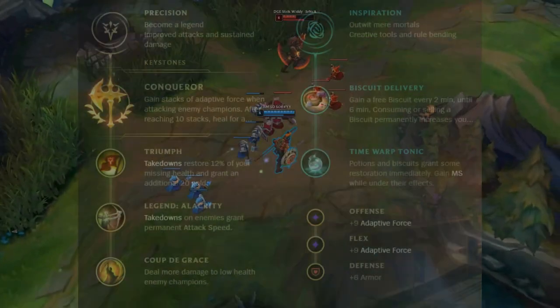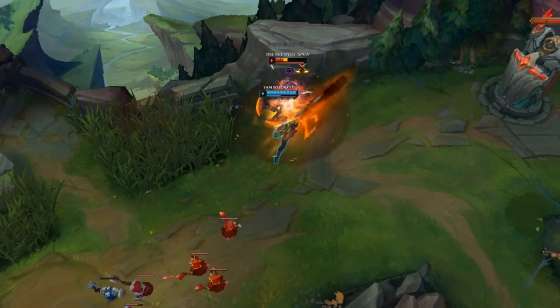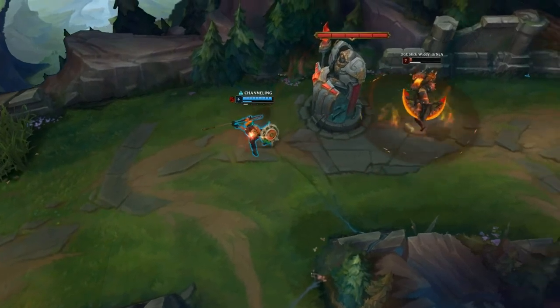For runes, we're interested in Conqueror, Triumph, Legend Alacrity, and Coup de Grace, with secondary Inspiration running Cosmic Insight, Biscuit Delivery, and Time Warp Tonic.